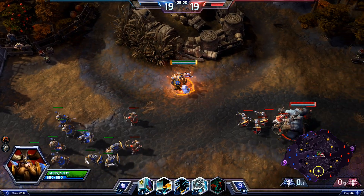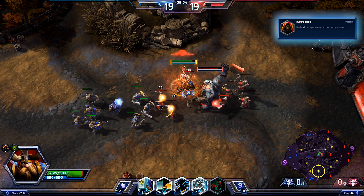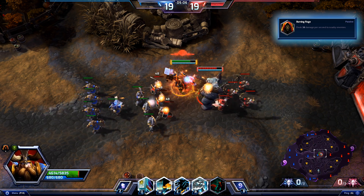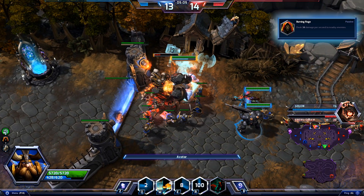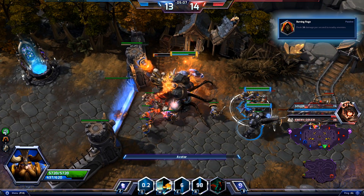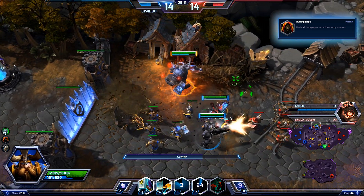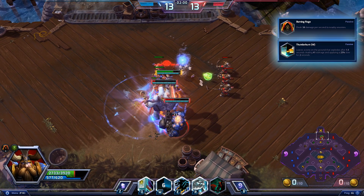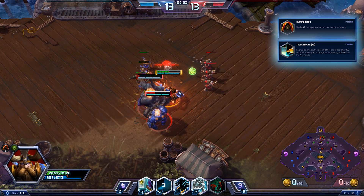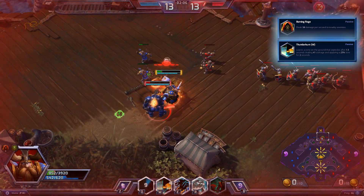Take Burning Rage if you find your team paired against opponents with lots of melee characters that like to stand in a fight and dish out damage, like Stitches. This talent deals constant damage every second around your hero. Burning Rage is especially effective on Haunted Mines, as it allows you to continually deal sustained damage in the mines themselves and around big map objectives. It combos incredibly well with the Thunderburn talent, as heroes like Stitches, who don't have an explicit escape ability, get slowed twice by Thunderclap and constantly take damage from Burning Rage.